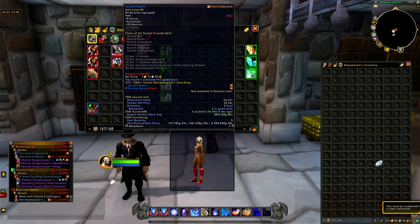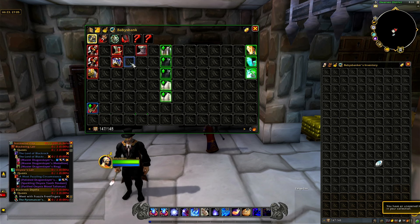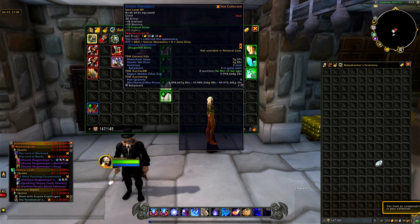Curious to see how well they will sell. And then here is the big boy right here — the Archon Chess Piece. It does have one shared appearance, at 9,994,000 gold in value. Not sure how well it would do since there is one shared appearance for this, with the Dragon King Shirt.